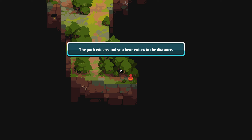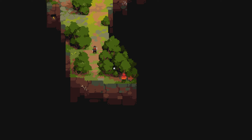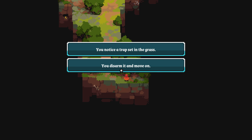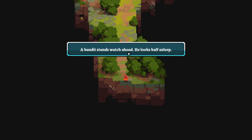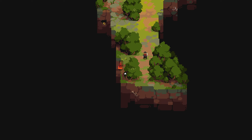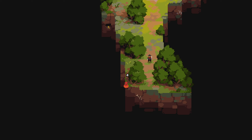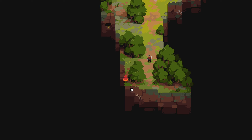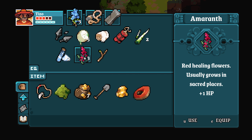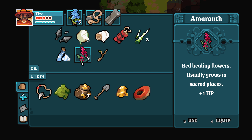Look for the bandit camp. The path widens as you hear voices in the distance — you've reached the bandit base. You notice a trap set in the grass, disarm it, and move on. A bandit stands watch ahead; he looks half asleep. I was moving and didn't know I could get past here — I was testing the waters and we got hurt for it. Three HP is too much.